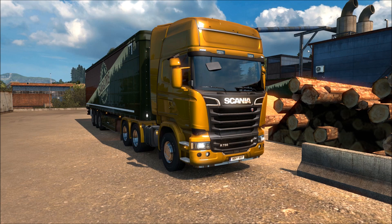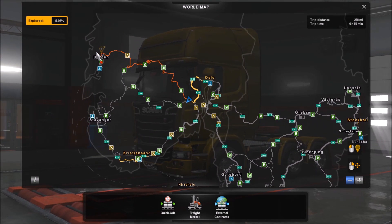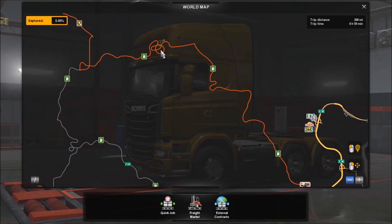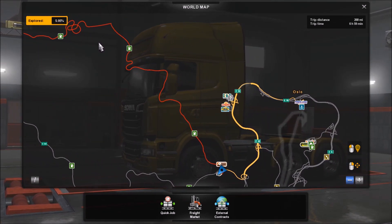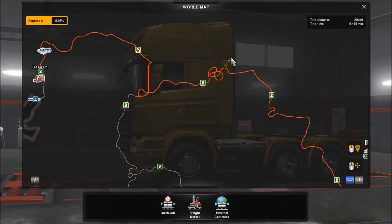Here we are in the Scania R730. You join me just outside of Oslo, and the route we're going to be taking today goes all the way over to Bergen. As you can see, the route looks pretty interesting, and the number of fuel stations on the way tells me it's going to be pretty hilly — and that sounds like fun to me.